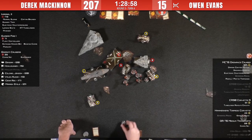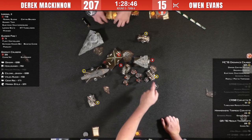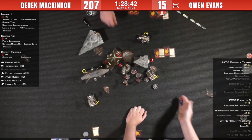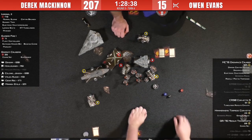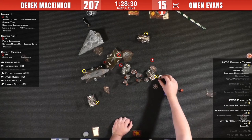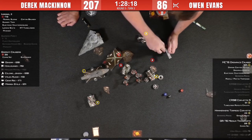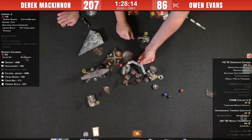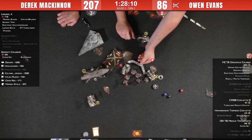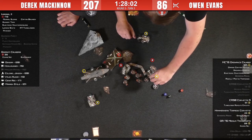Nav on the corvette — he just needs to deal two damage. Gerald's Honor fires — and that's enough to kill the Quasar because the brace has been spent. Quasar is down. Let's see if he's able to save Gerald's Honor from dying.